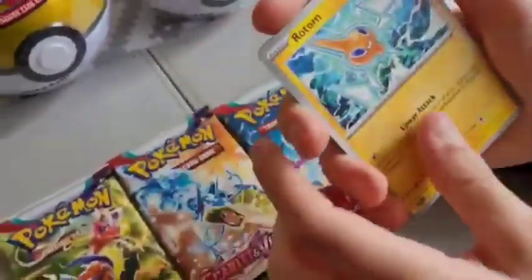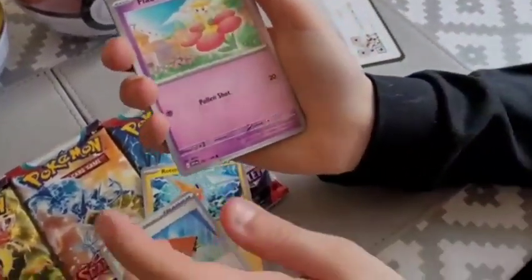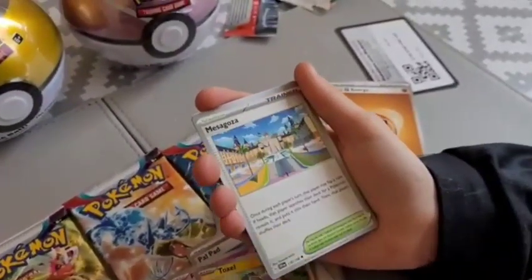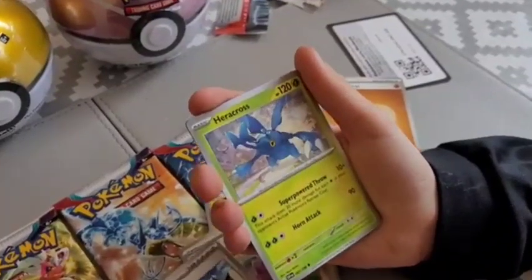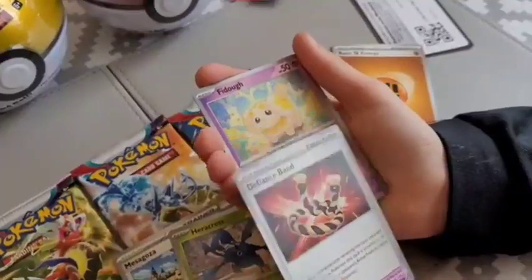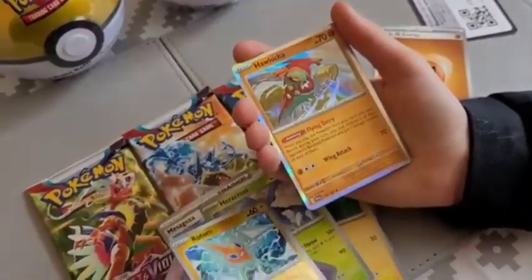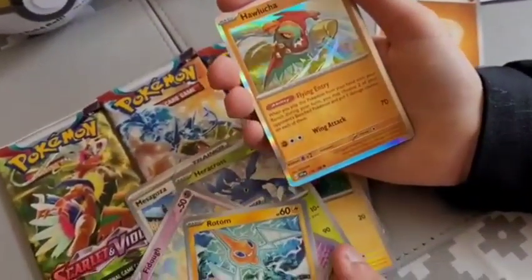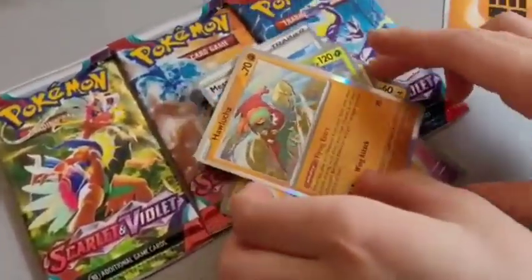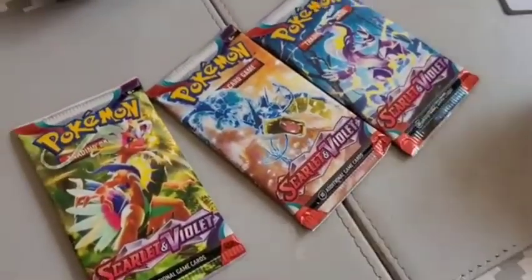Rotom V! Oh my god, Rotom! Then Palpad, Flabil, Flabil, Toxil, Mascazona, Aircross, Aircross, Aircross, Fidu, Rotom, and a Halutra. Wow, so you got 3 hollows! That is a brilliant pull. Now let's get on to the normal pack — let me just quickly stack these up like I normally do.